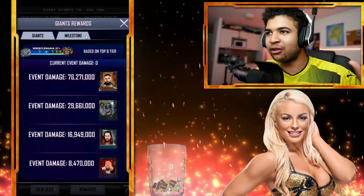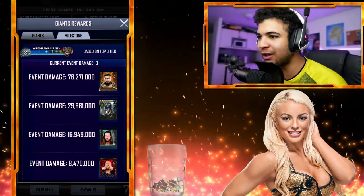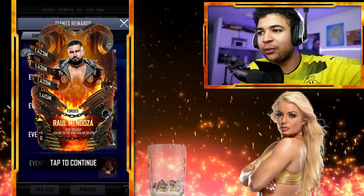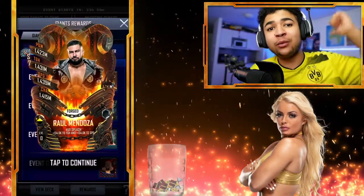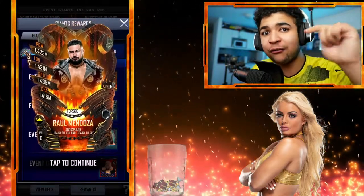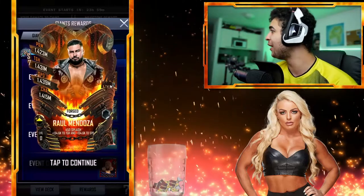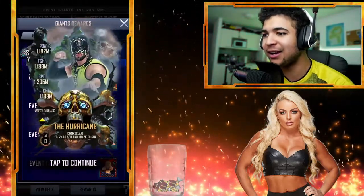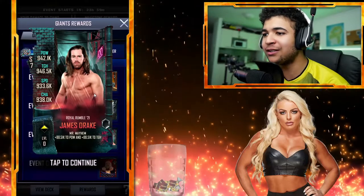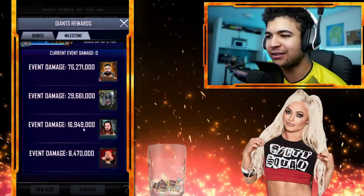The rewards we're going to go through now, the milestones — as you guys know, I am not forged here, so I can't actually get the Triple H, unfortunately. But the forged card we can get is Raul Mendoza, and if you guys would have seen in my previous video, my previous upload, we managed to get that card for one of our viewers. That guy's going to be so happy. He got himself Raul Mendoza. As you guys can see, the Hurricane is the 37 card. We've got James Drake as the Royal Rumble 21, and Pete Dunne as the Behemoth.